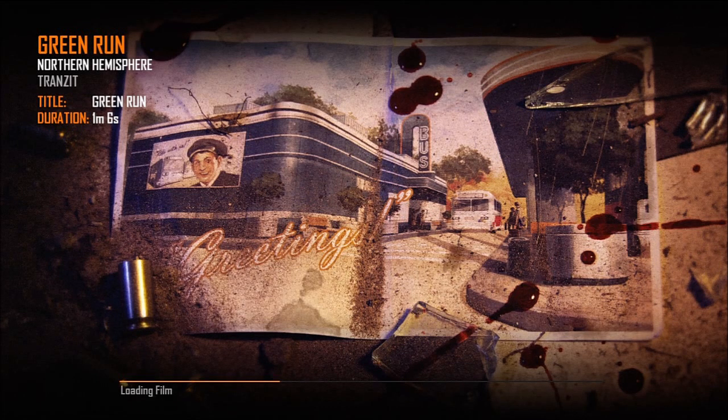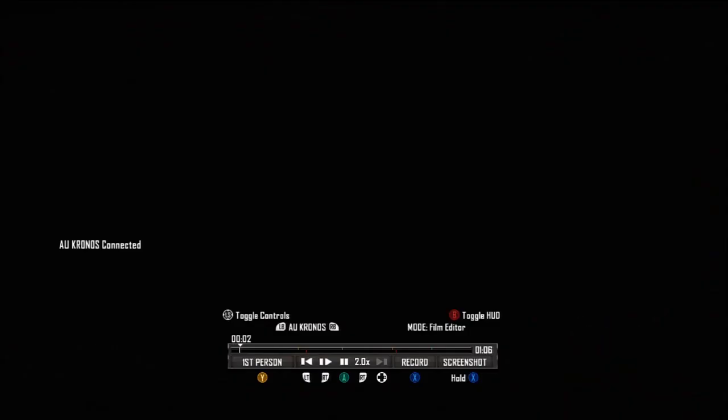Hey, what's up guys. Today I'm going to be showing you how you can get permanent juggernaut, otherwise known as upgraded juggernaut. Essentially what it does is it allows you to get hit 3 times without downing without juggernaut, and with juggernaut you can get hit 5 times without downing — it takes 6 hits in total to down you with juggernaut.